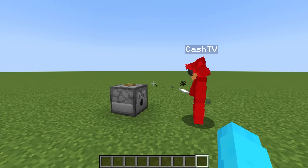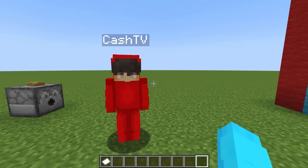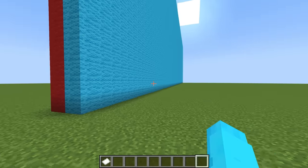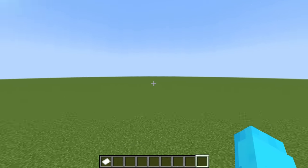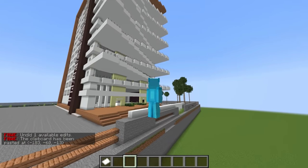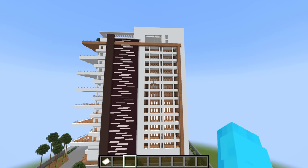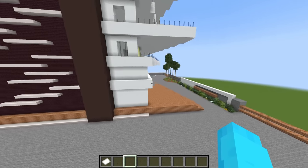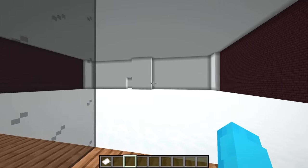I'm gonna win this, Nico. I got modern building. What? That means we can literally build anything. Okay, I have a good idea for mine. And I do as well. Let's go. Is it five minutes again, Nico? Yup. Okay, time to paste this in. And what? This thing is the biggest build yet. This modern building is insane. Is this an apartment? Where's the entrance to this thing? Well, I guess it's over here. We gotta add a lot of stuff to this build since it's empty. So let's do this fast.